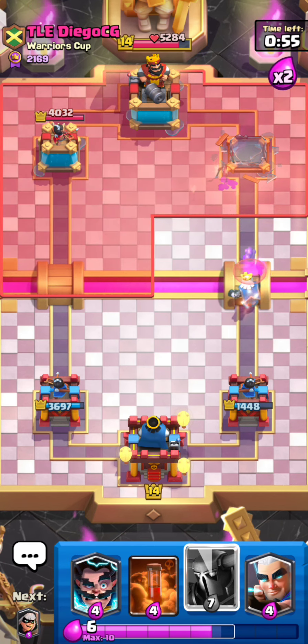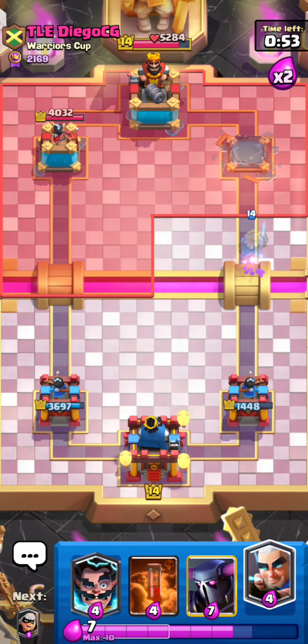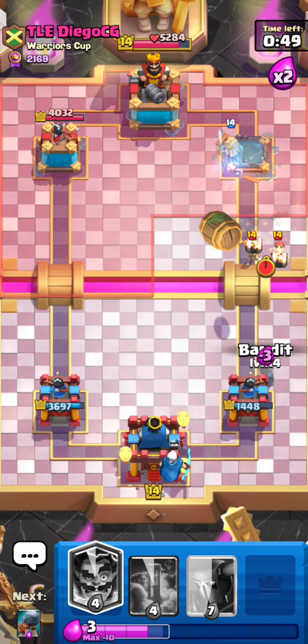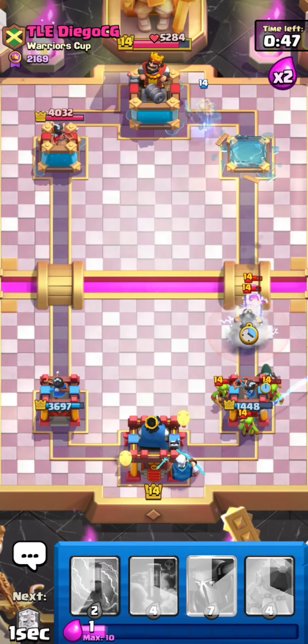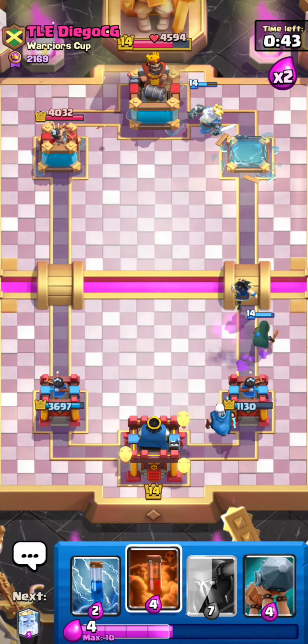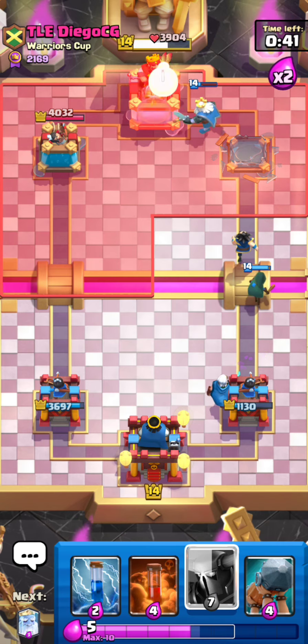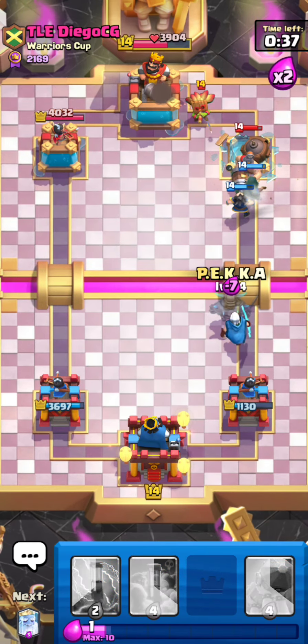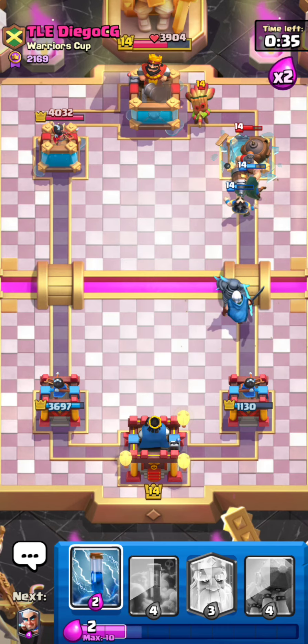I'm going to play really passively. I truly believe this guy probably does not have a rocket in his deck, so I can probably just cycle the magic archer in the back. When you see an opponent has a ton of bait cards — like double bait, dart goblin and princess — you kind of bet they don't have a big spell. That's just what I see a lot.